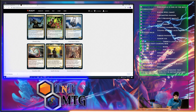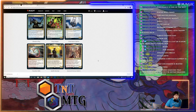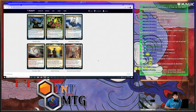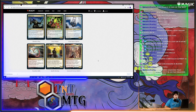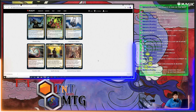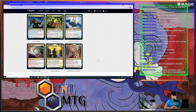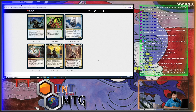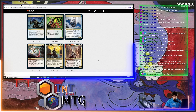General Ferrous Rokiric: a three-drop 3/1 with Hexproof from mono-colored cards — whenever you cast a multi-colored spell, create a 4/4 red-white Golem artifact creature token. It seems kind of insane, especially now that we have Shardless Agent coming up.